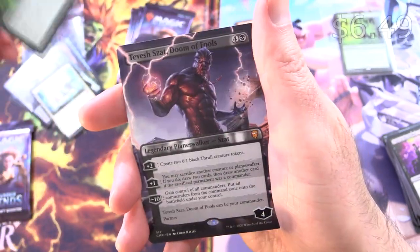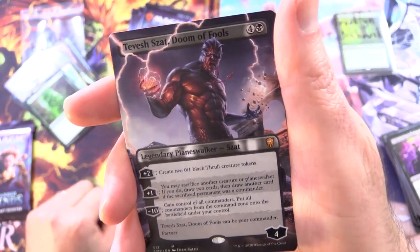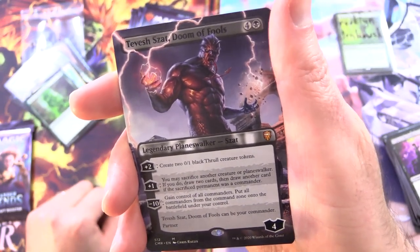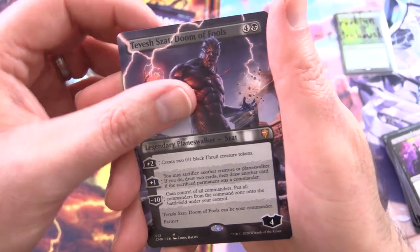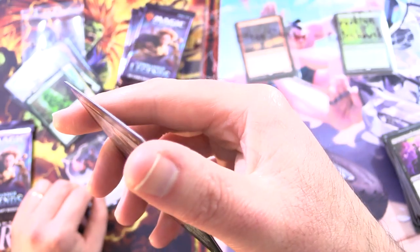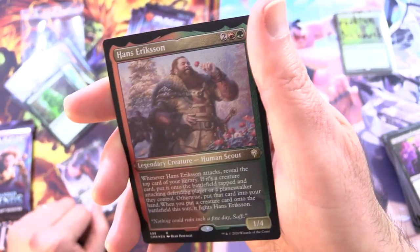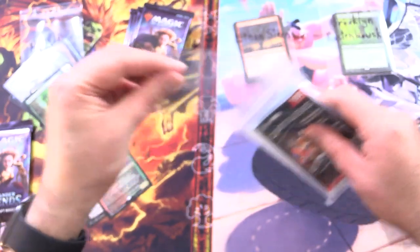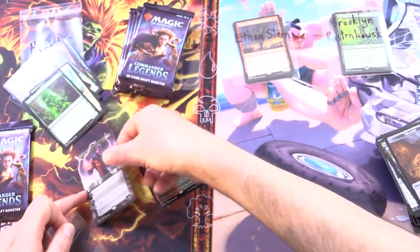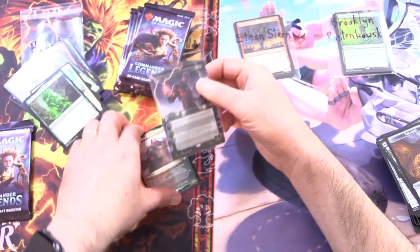And Slurk all-ingesting — oh, hello there! Tevesh Zat Doom of Fools with the Borderless. We're going to sleeve that dude. And what a Foil-Etched Hans Erikson! That was somewhat unexpected. Grabbing these sleeves here for the Tevesh. A great pack there for Hubert.